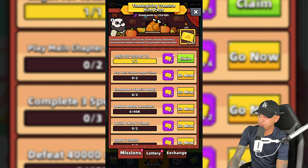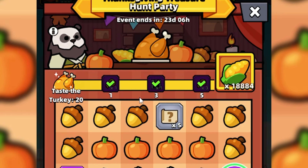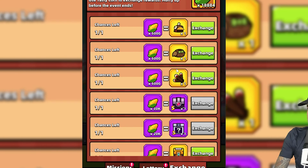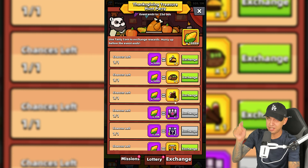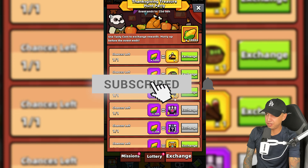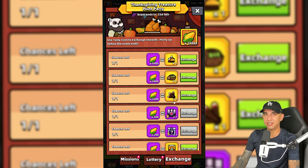Once you complete missions, you will get turkey tickets, which you can use on the lottery. You can unlock rewards depending on how many turkeys you eat, and you can collect corn on the cob to exchange for rewards, including outfits, S-grade gear, and collectibles. If you have any questions or tips to share, please leave a comment below. Also keep in mind, when this event is released, I'll make another guide on this channel. So make sure to like and subscribe. Thanks for watching — good luck out there!